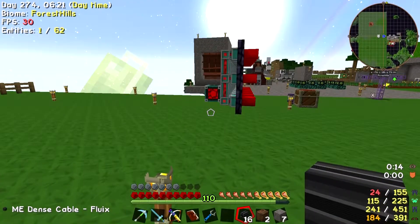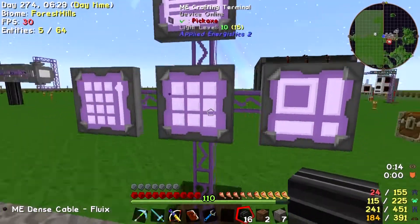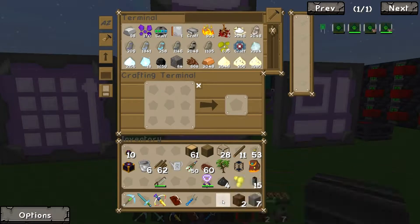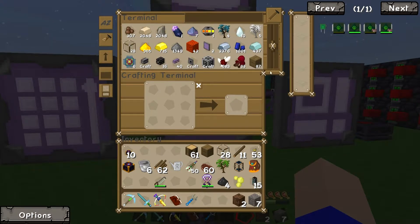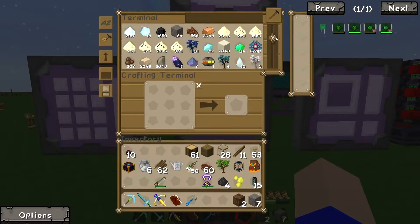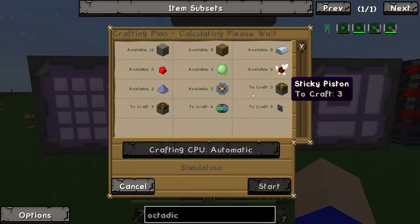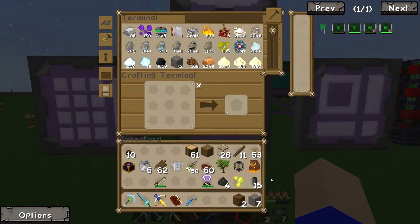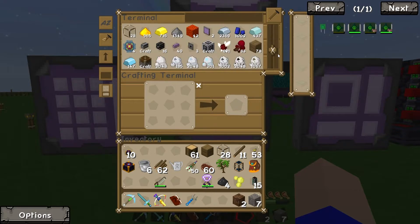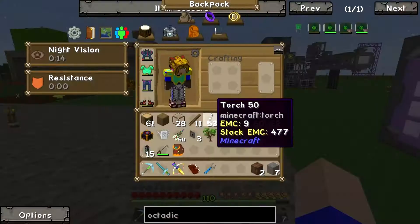So we want interfaces and we want import buses — that's correct, that's exactly what we want. So while we've got all our 40 fluix cables in there, let's make three interfaces — it's got enough stuff in there. Did we put the import buses in the system or not? I don't think we've told it how to make import buses yet, and that's kind of critical to the piece.